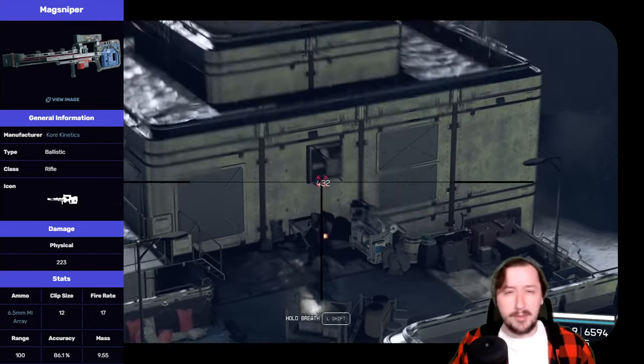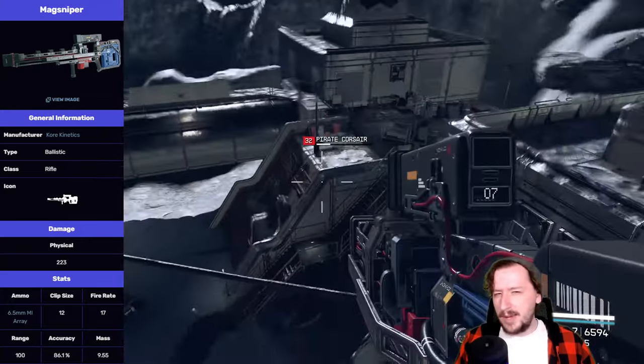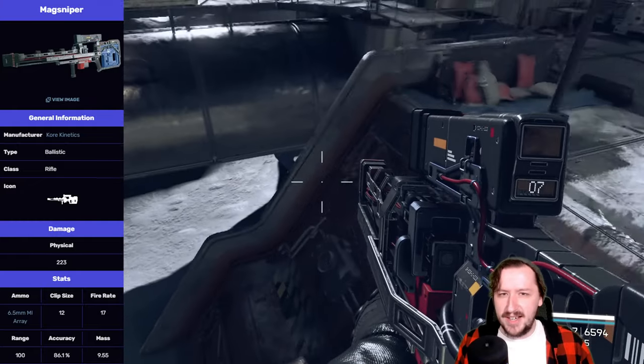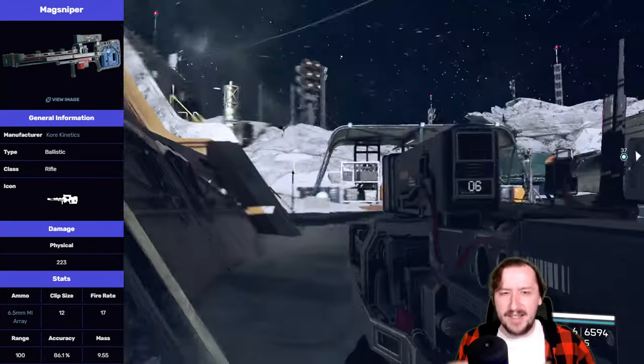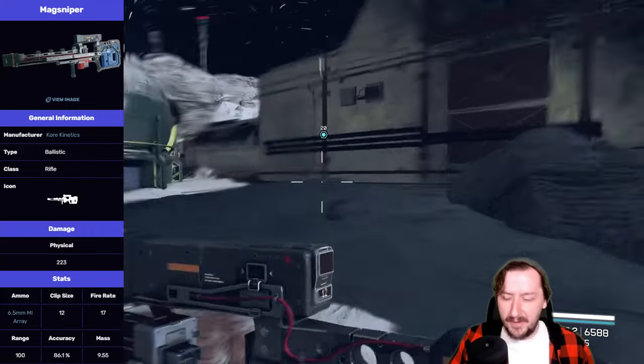This one fires the 6.5M IRA, the same as the MagPulse, which is kind of cool because both weapons share this ammo while being used in different roles. You're probably not going to be using the MagPulse at super long range, and you're probably not going to be using the MagSniper at super close range, so you could carry both - they're not directly competing, and neither goes through ammo super fast.